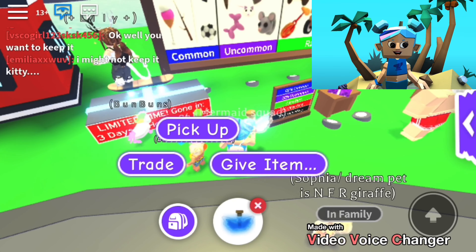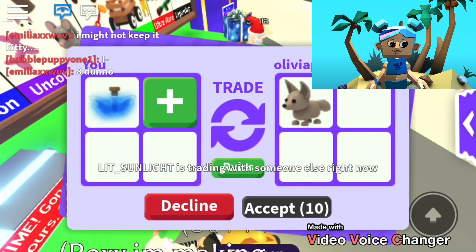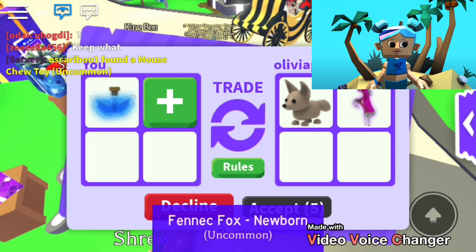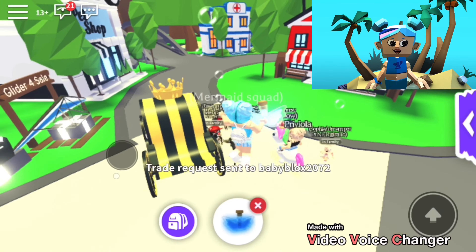I put in my fly potion and Dave put in a phoenix fox and a red potion. I don't think that's very good so I declined that. By the way, if you haven't checked it out already, we did a whole video of just trading fly potions where we got unicorns and other great stuff, so make sure to check that out.